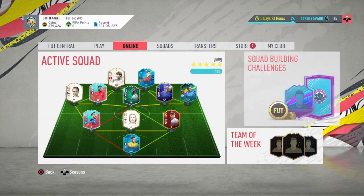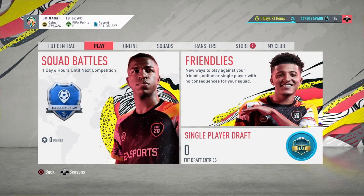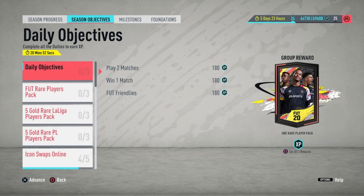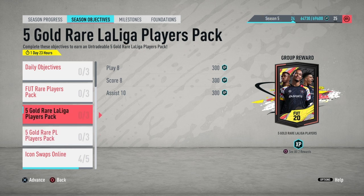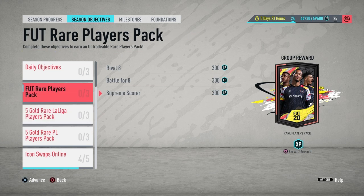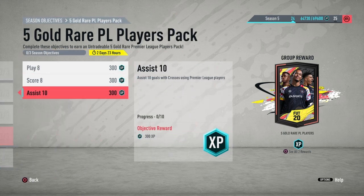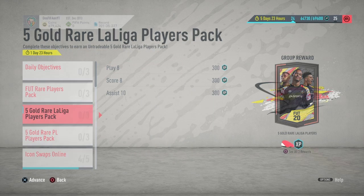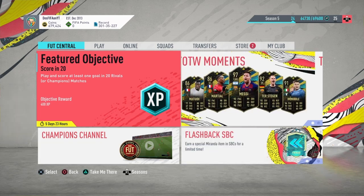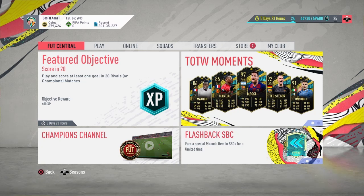These objectives might be coming out every day — they're usually out for about a week, but these ones are only available for about three days, so you do have to complete them in a tighter timeframe. But again, you can do all of these in squad battles while working on the 50k pack objectives, so it's really not that bad. Hopefully this helped you out — make sure you get your 50k pack done and it will greatly increase your chances of packing a Team of the Season once they come out this Friday.